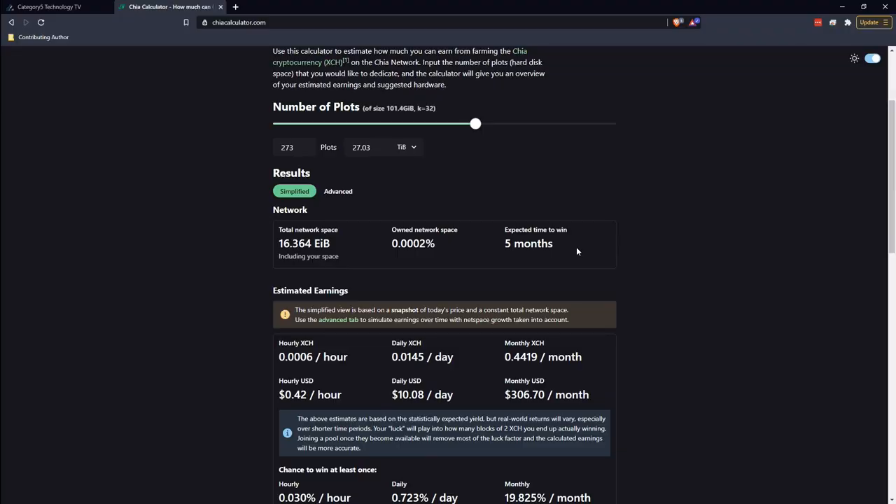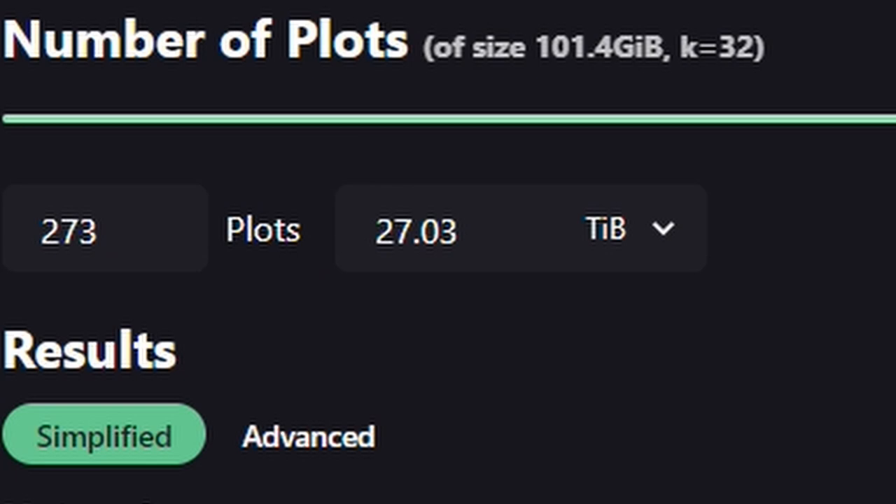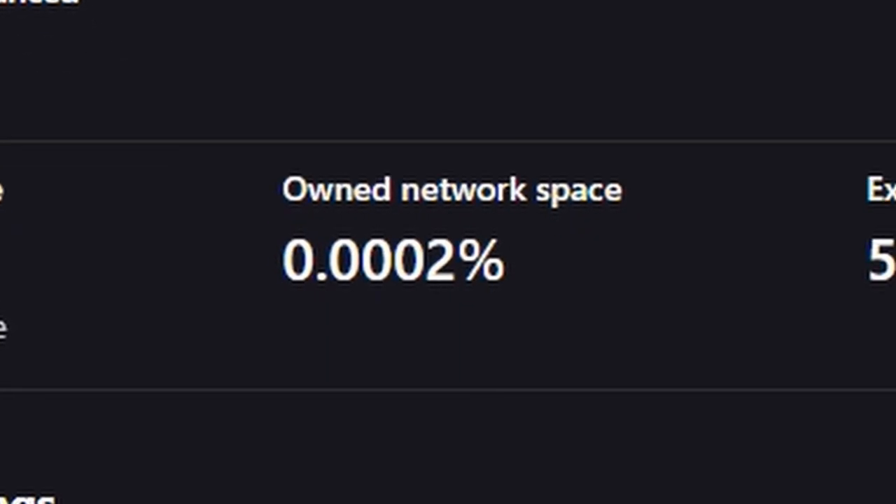Looking at the screen, you can see the total capacity of the Chia network and your hard drive capacity compared to it. In this case, 27 tebibytes gives you 0.0002% of the network. The idea is that you have 0.0002% of the network, and X amount of Chia coin are released every so many minutes, so that mathematical algorithm gives the approximate time. If you're trying to figure that out, look at the total network size compared to your hard drive space and calculate your percentage — though it's ever-changing.